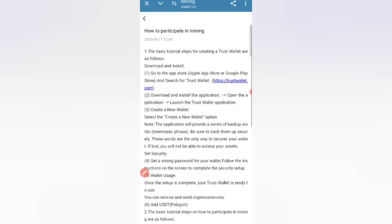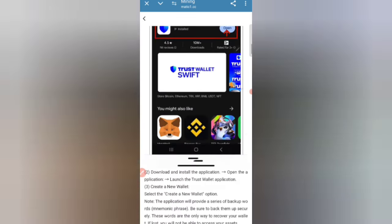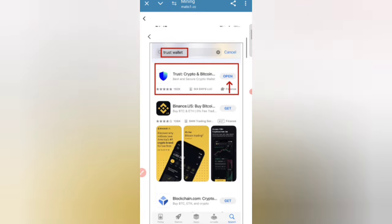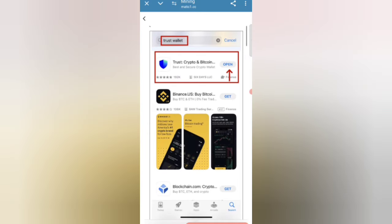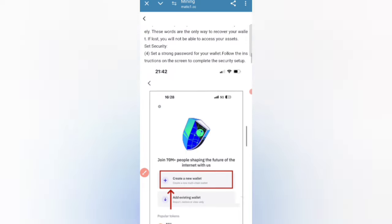You can participate using Trust Wallet or Binance wallet. You can install the Trust Wallet on your device, and then see other details about how to use this website.